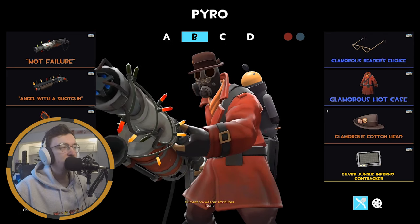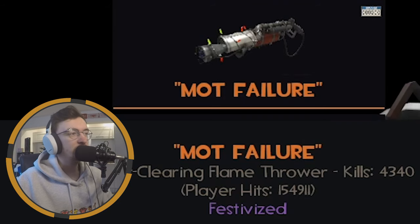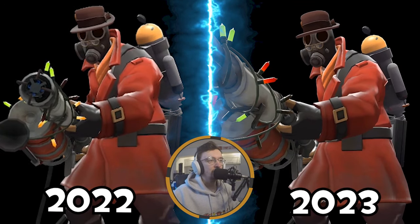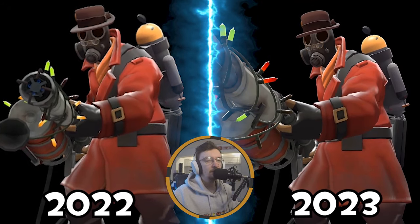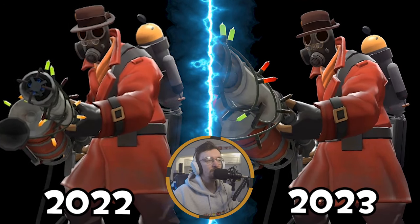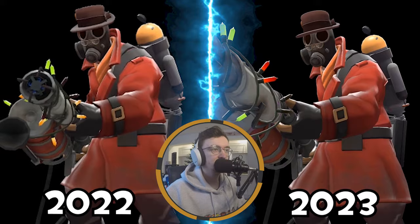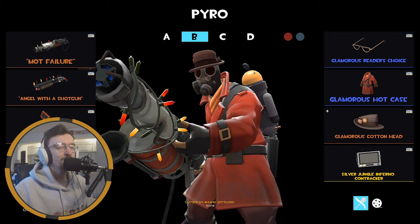Moving on to what used to be my main Pyro loadout. We've got the Strange Degreaser which I've named 'MOT Failure' - very funny name because it is a car exhaust with 4,000 kills on it. Then we've got the Reader's Choice, the Hot Case, and the Cotton Head, just to create this very interesting looking loadout. I feel like these are clothes you would have seen people wear in the 50s - that's the kind of vibe I went with. They just work well together and it's quite funny. Looks like a detective of the era, maybe. My second most used Pyro loadout. Degreaser is cool - it was my number one flamethrower until I spent a pretty penny on a different one.